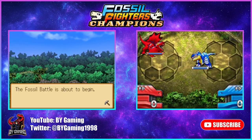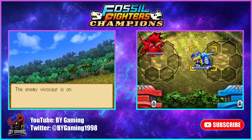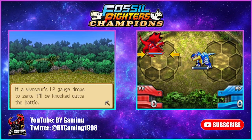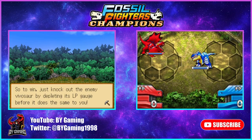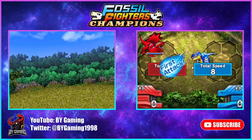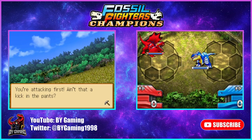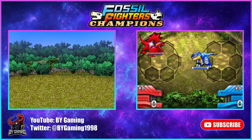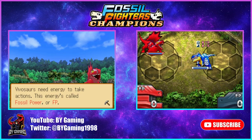The battle sequence is a little different than in the original Fossil Fighters. The fossil battle is about to begin — your vivasaur is on the left, the enemy vivasaur is on the right. The LP gauge shows the vivasaur's life points. If a vivasaur's life point gauge drops to zero, it'll be knocked out of the battle. To win, just knock out the enemy vivasaur by depleting its LP gauge first. This time, the vivasaur with the highest speed gets to move first — whereas in the original, the member with the lowest life points attacked first.